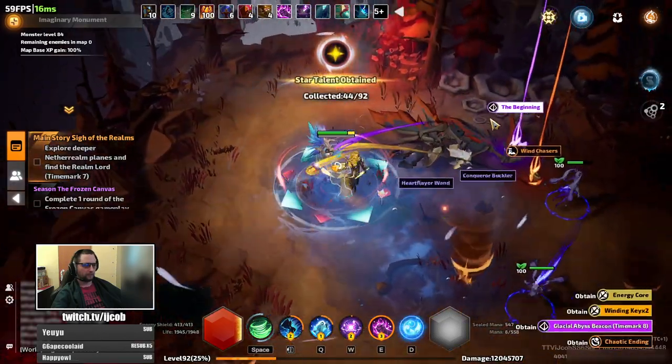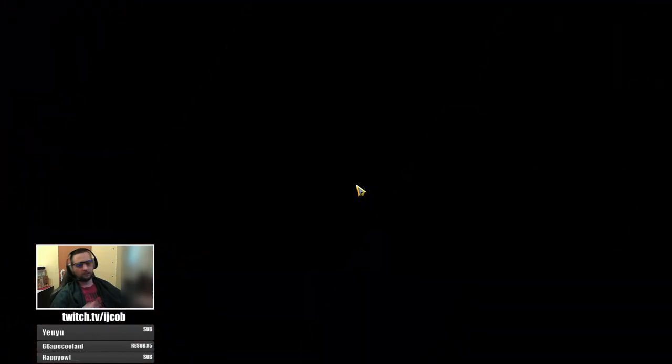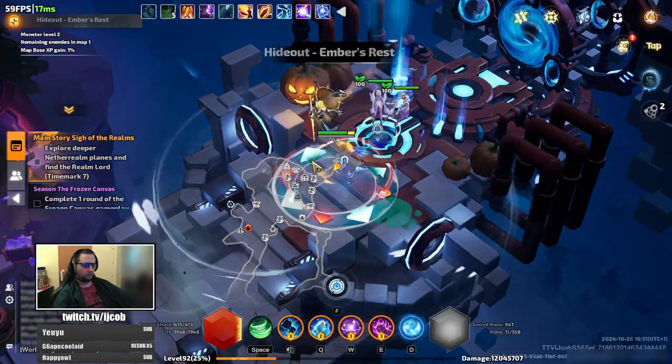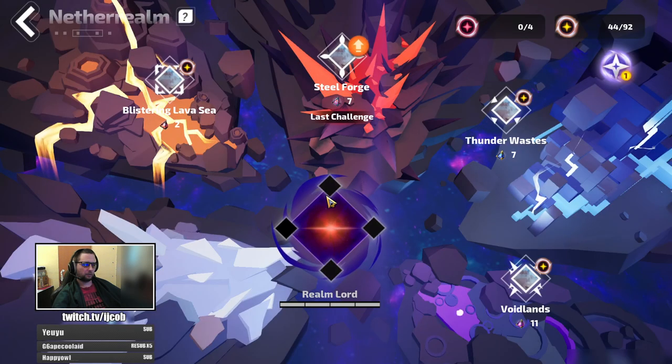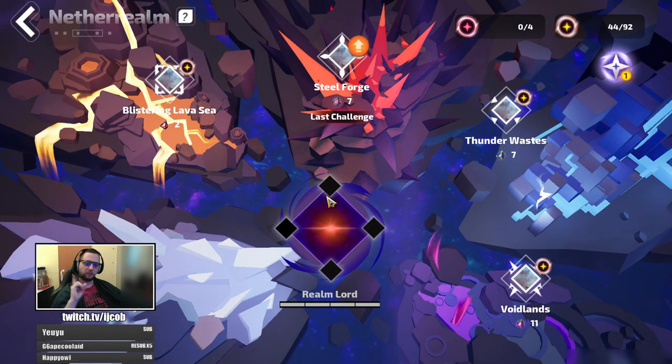Yeah, that's it. All time mark 7 and time mark 8 use the same star shards, so you can use this trick to farm your star shards faster. Thanks everyone for watching — see you in the next one, bye.